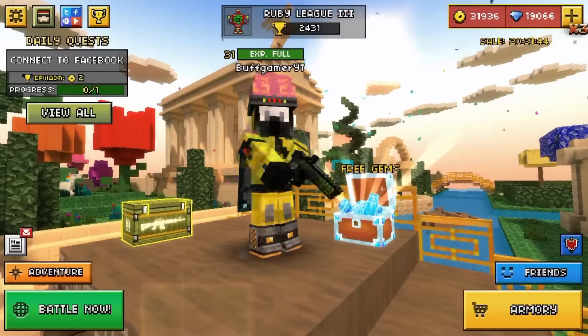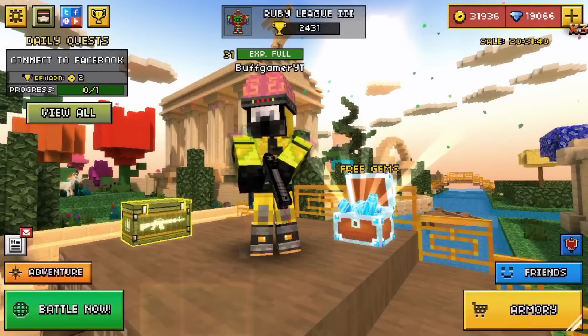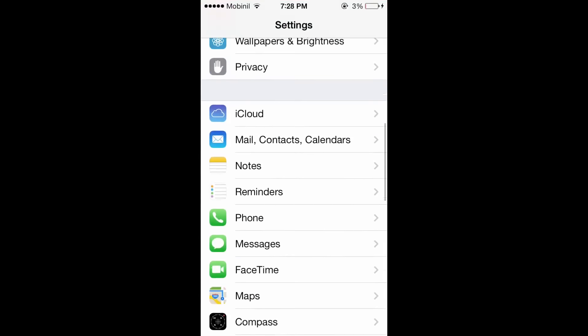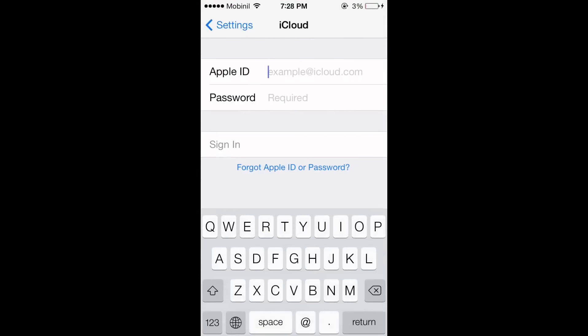That's enough talking, let's get into this. It's the same as the previous hack — all you do is go to Settings, scroll down, and then enter the account that I'll be giving you through Cake, Skype, or Instagram.